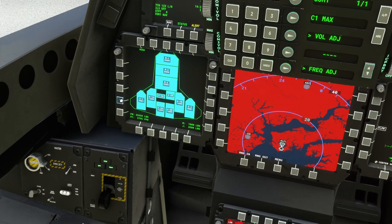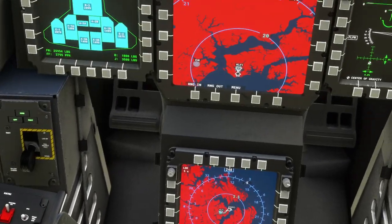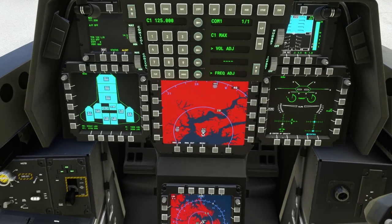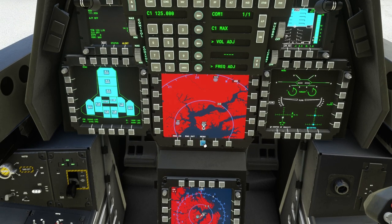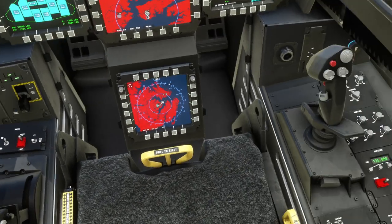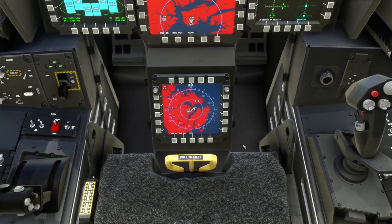I'll keep the fuel display up. We have control surface information over there and two versions of the map. The center display is a little problematic if you can't shift your view — I have Track IR but haven't enabled it right now. The F-22 really doesn't have a whole lot of switches on the sides, so this looks correct.